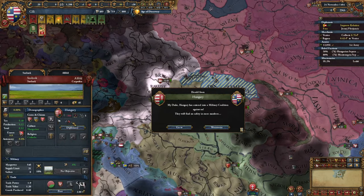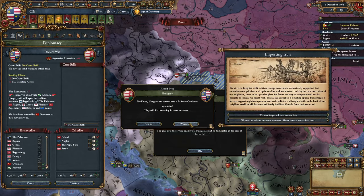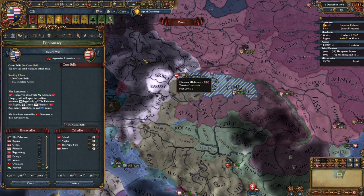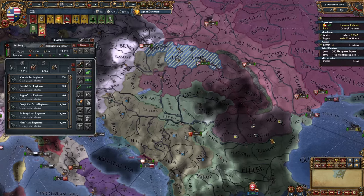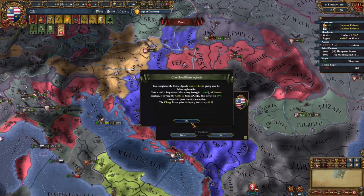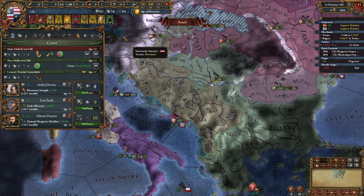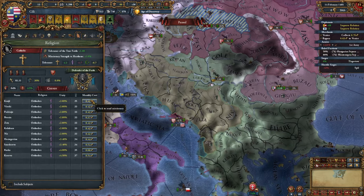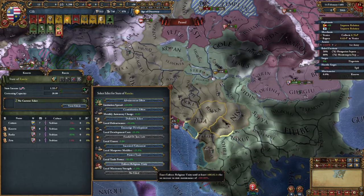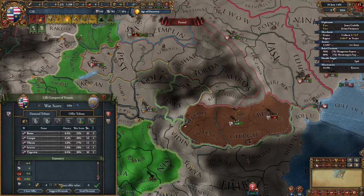My truce with Hungary is over but I cannot attack them because the Ottomans are warning us, and now they've entered the coalition. This definitely didn't go the way I wanted, but you can't have everything your way. Agenda completed — sweet. This means we can get a very cheap missionary strength advisor. Now we can convert everything — let's start with Kosovo. I'll need an edict for that. Let's quickly get the peace deals: Wallachia, just give me money, and of course full annexation of Nitra.